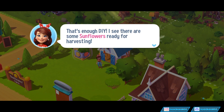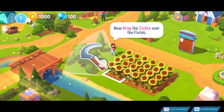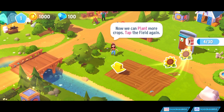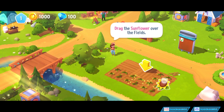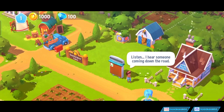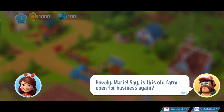I see there are some sunflowers ready for harvesting. So of course the idea in Farmville is generally to harvest things, get new animals and claim from them, as a farmer would do, but the addition of these random exotic animals and things like that — like penguins, I don't know if there's elephants, I think there's bears. But howdy Marie, is this the old farm open for business again?